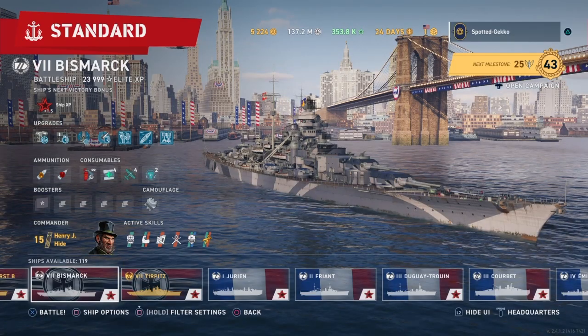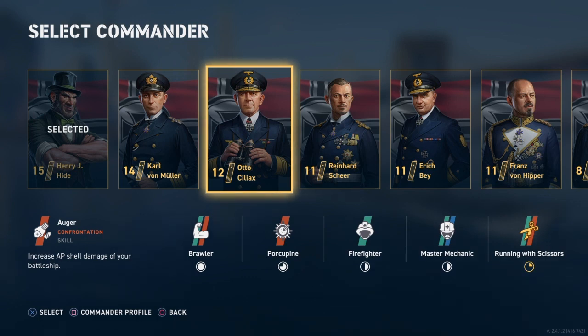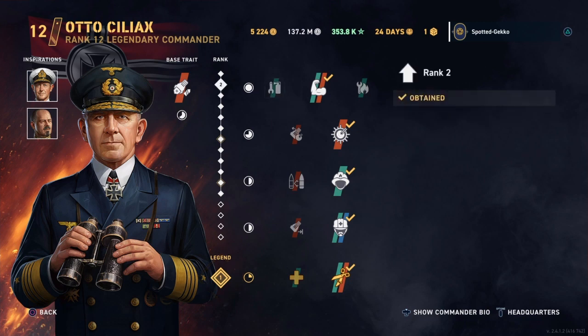Now let's look at other commanders. A lot of you won't have Hyde, especially new players, but you're going to have Otto — he's probably your go-to battleship commander if you don't have Hyde. Otto has the brawling skill as well as the battleship main gun AP shell damage skill, which is wonderful. I currently have Otto set up as a secondary commander on the Nassau, but you can absolutely use him on the Bismarck, especially for a secondary build.